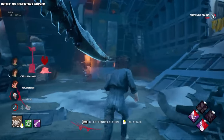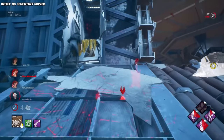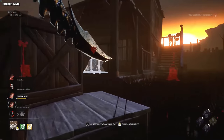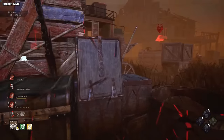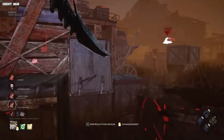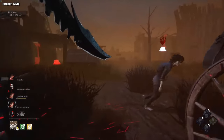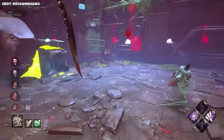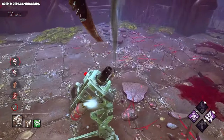Since this killer is relatively basic, there are many weaknesses you should be aware of. Tight loops: on a lot of loops that are more rounded than square, there's almost no way you can physically use your tail attack unless you're very close to the survivor, so you'll have to get rid of these pallets as soon as you can to prevent survivors from looping you there. Fire: the turrets will force you to return to your tunnels to get your power back, and it can be very detrimental if you constantly get hit with them.